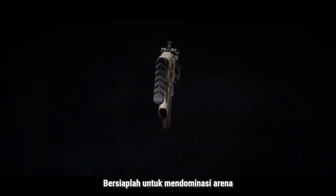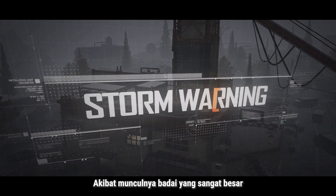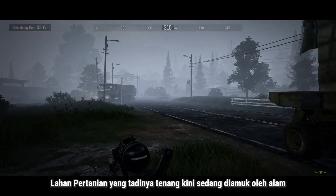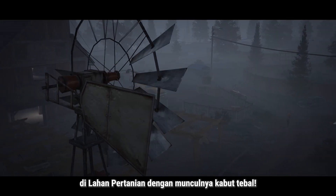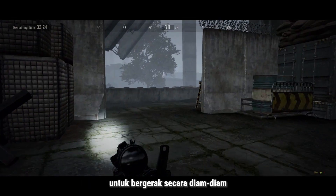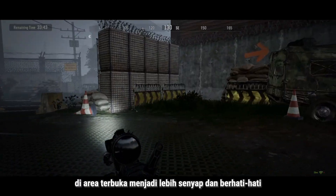Get ready to dominate the arena where the legends are born. In the wake of a powerful storm, the once tranquil farm is now shrouded in nature's fury. Prepare for a dramatic shift in visual conditions at the farm with the onset of thick fog. The fog grants the enemy more cover to move discreetly, making their patrols in open areas quieter and more cautious.